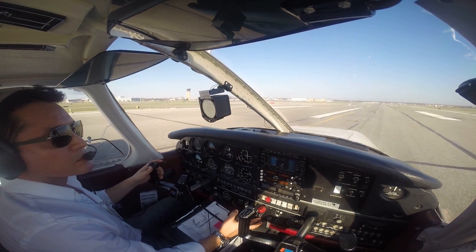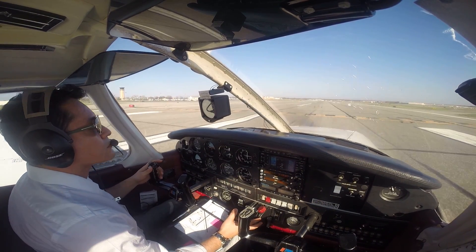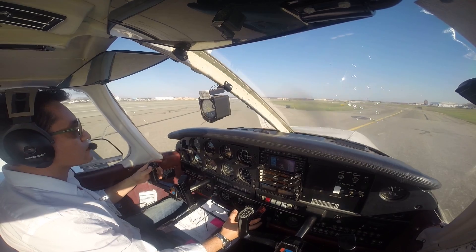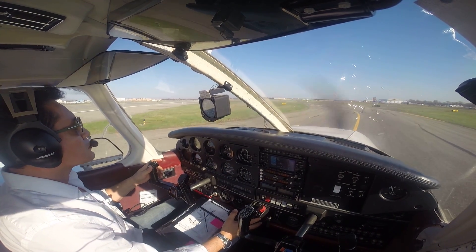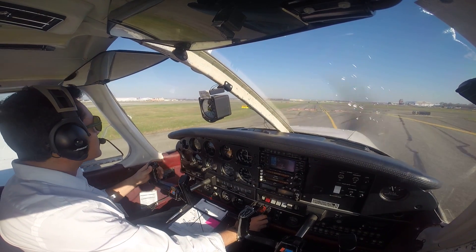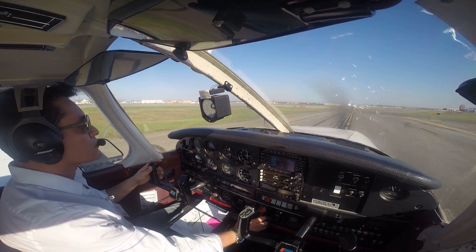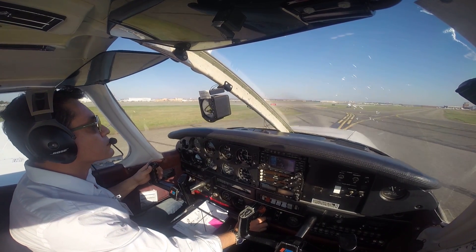Cherokee 0-8-0, you're approaching Golf. Make sure you make that right turn, otherwise you're going to be approaching my active runway. Turn right onto Golf. There you go. All right, Cherokee 0-8-0, great. Now you're on taxiway Golf. Take Golf straight ahead to Sheltier. You're going to see the huge sign — that's the ramp for Sheltier. Continue on Golf and make the right turn on Golf 4. Cherokee 0-8-0, you don't have to respond — you can respond once you get into the ramp.